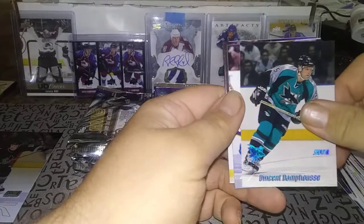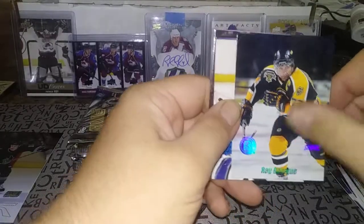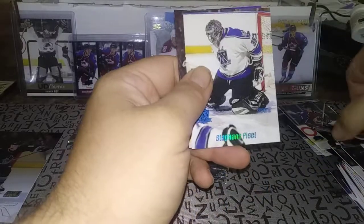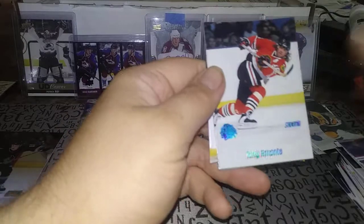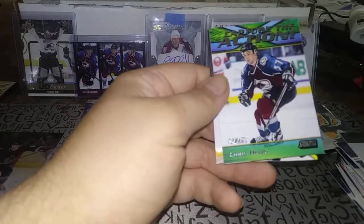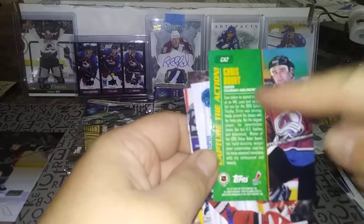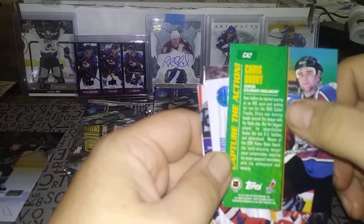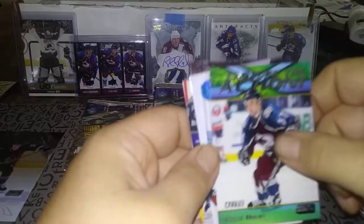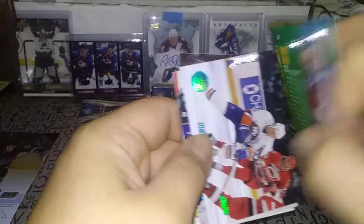Jason Woolley, Vincent Damphousse, Damian Rhodes. We have a Mike Grier, Ray Bourque — that's pretty nice, that's PC. Stefan Fiset — that one seems thick but okay. David Legwand, Tony Amonte, and oh — this is really cool — Capture the Action Chris Drury! That's PC, I don't have that one. When Drury made his debut in the NHL he was just clutch in the playoffs. I'm pretty sure he won the Calder Trophy. Let me zoom in — yeah, Chris Drury Capture the Action. Really sharp looking design, really nice.